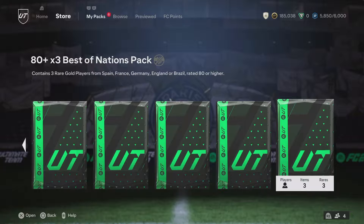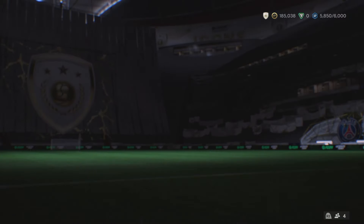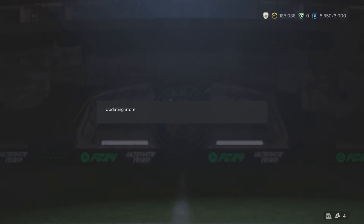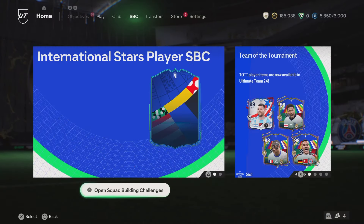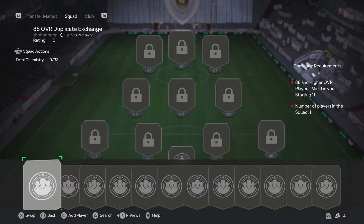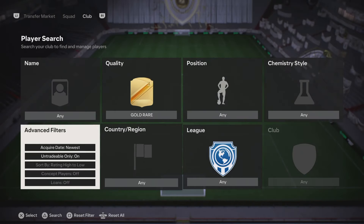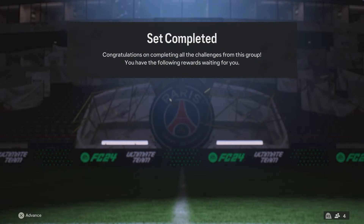We've got no packs in the store. Obviously I've got my 85 times 5s but they're being saved for a pack opening. You've got stuff in the club - you could do some player picks, some 80 times 3s, a team of the week player pick. I'd say you've got enough fodder, just go. I'm specifically just getting ready for footies tomorrow, so I want my club to be as stacked as possible so that when footies drops, I can just go do a bunch of player picks.